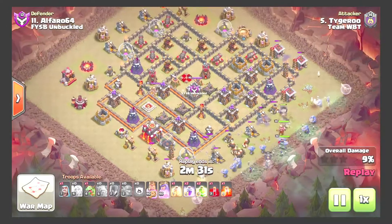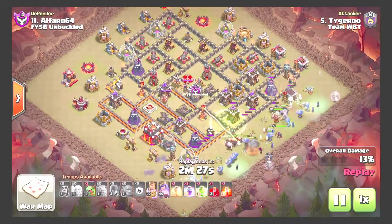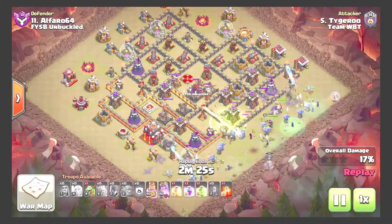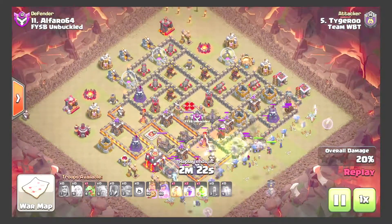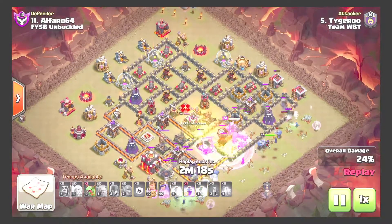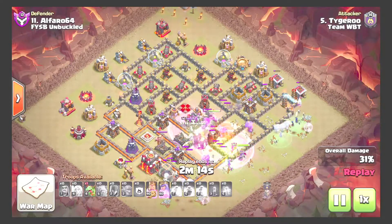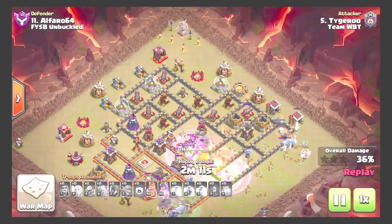First jump comes down on the archer tower to connect the inferno compartment. Rage comes down fairly soon; rage comes down and the giants take out the inferno tower just fine. King is at full health too, so that's good value out of the giants tanking for the king.